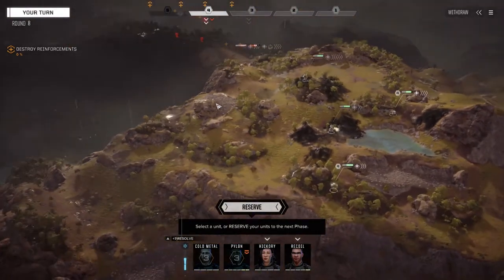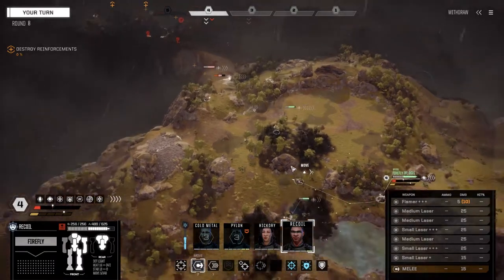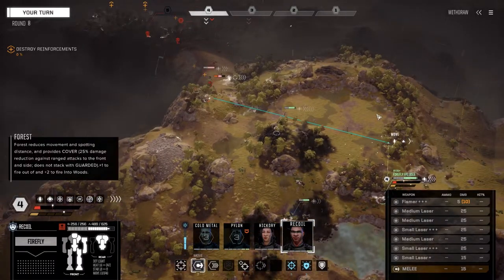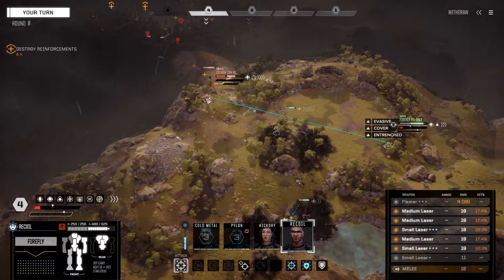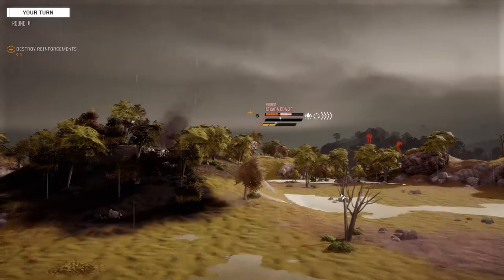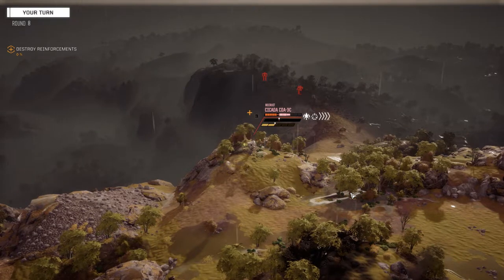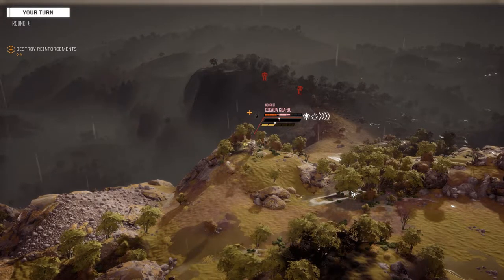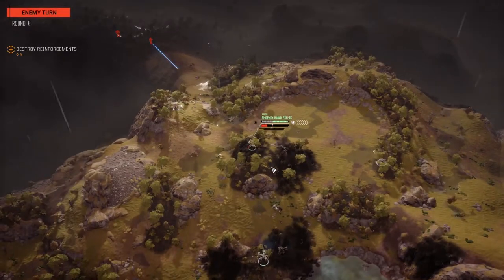Okay, let's move Recoil first — just gonna move, get our stability back, and fire on the side of this guy. I didn't expect to hit but that's fine. We could try and make this guy unstable using missiles, but I really want to hang on to my missiles for those guys at the back. Pylon is really going to be instrumental targeting these guys.